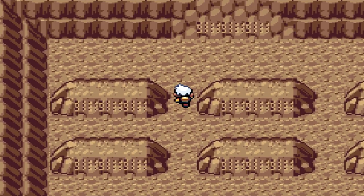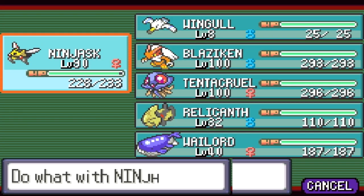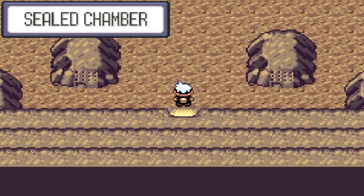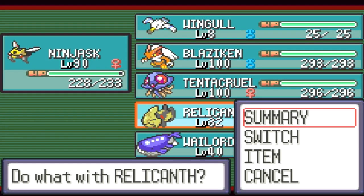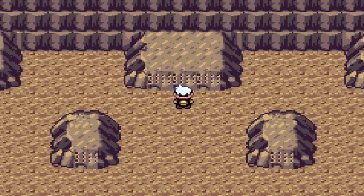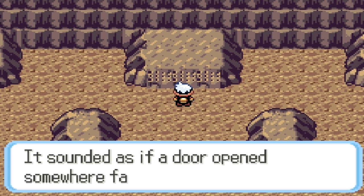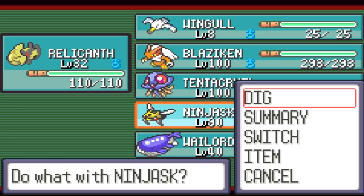Now you just want to go here, read the Braille, and this is when you want to use Dig — that'll open up the first one. Then go to the second one, read it, put Relicanth first in your party and Wailord last, then talk to it. And those were three doors opening up, letting you have access to the Regis in this game.